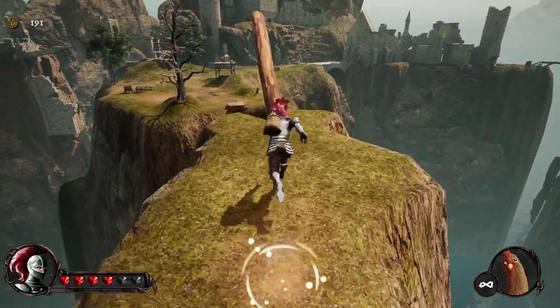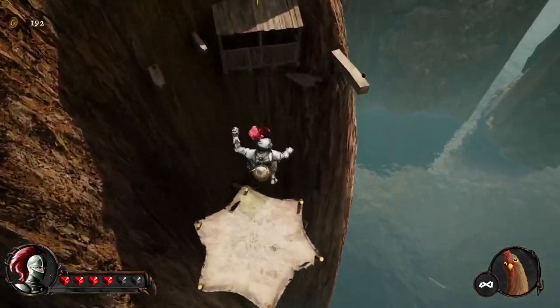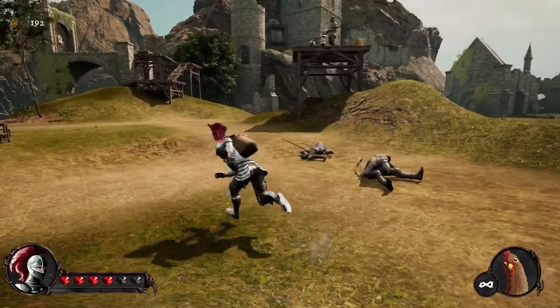After this jump it should be easy. And then let's see if we can make it first try up to the top. Don't even need the plank - let's go! That part's pretty easy. These guys are playing but no music is coming out.